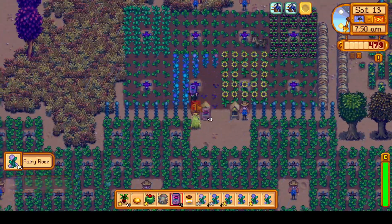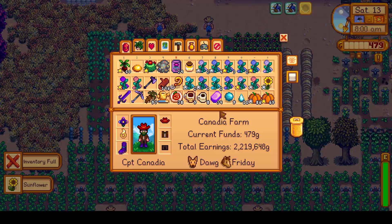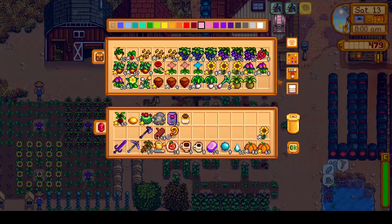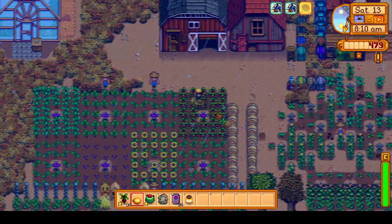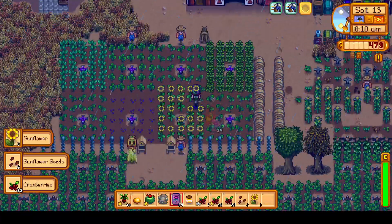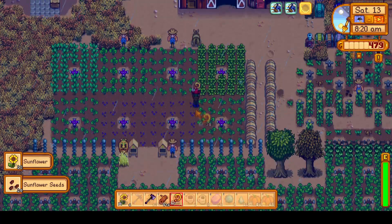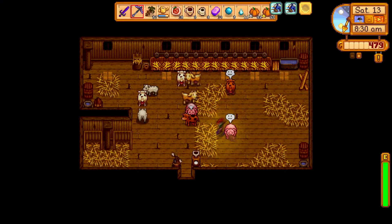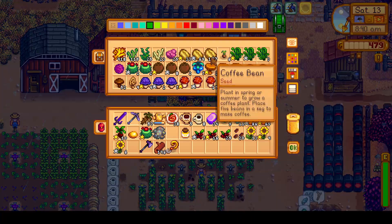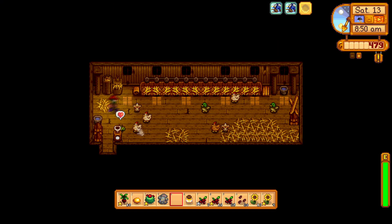Besides Abigail's birthday, Saturday is the day the Desert Trader trades forageable seeds, and we are particularly interested in the winter seeds, which will cost us two spring seeds each. So we'll see what spring forageables we have left over from spring, craft them into spring seeds, and try to get as many winter seeds as we can to plant in our greenhouse, so we can hopefully grow a crocus and snow yam for the winter foraging bundle. Today we'll also be doing a bunch of gift-giving all over the map while making some purchases and upgrades, but first we need to finish up our farm chores.